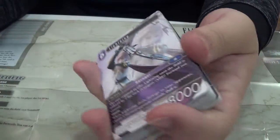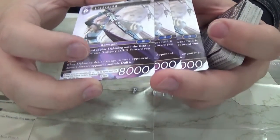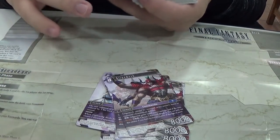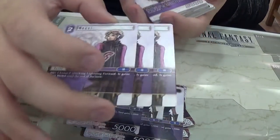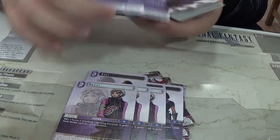I didn't play all the way through Thirteen, so forgive me if I pronounce people's names wrong. The cards are really stuck together. So we have triple Lightning, triple Gilgamesh, triple Noel — Noel was a pretty okay character — triple Maqui. Rygdea — okay, I do actually remember him — triple Rygdea.